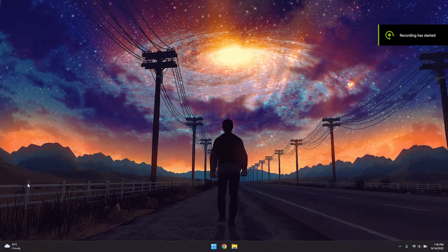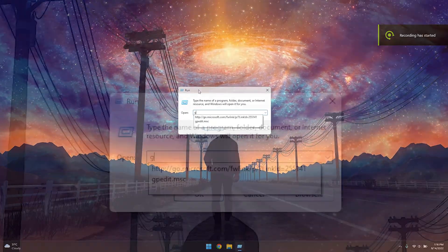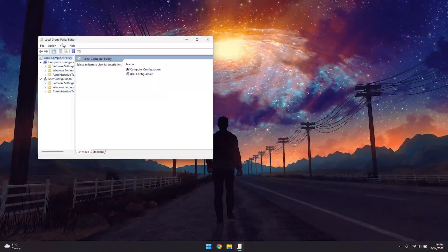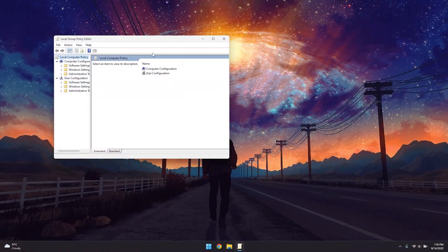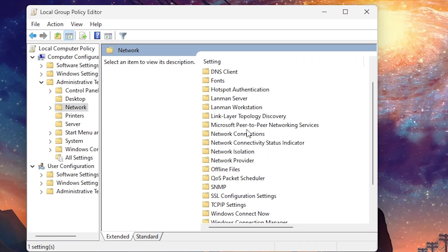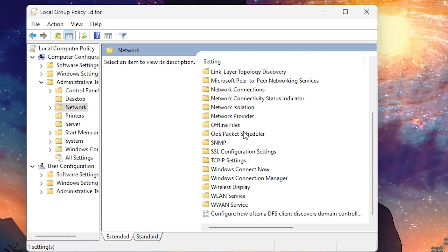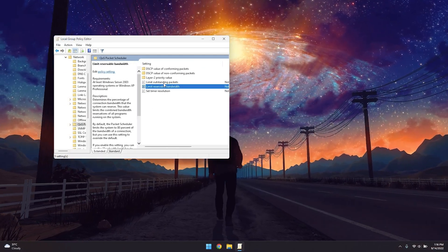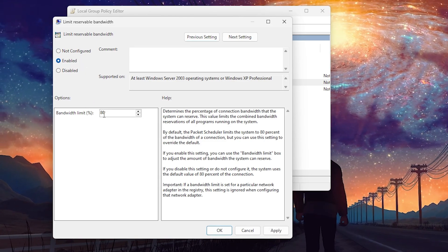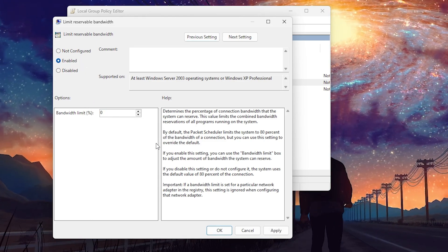The first step: press Windows + R on your keyboard and type in gpedit.msc, then click OK. Within the Local Group Policy Editor, open Computer Configuration > Administrative Templates > Network > QoS Packet Scheduler folder. Double-click on 'Limit Reservable Bandwidth', click Enabled, and set the bandwidth limit to 80. Click Apply then OK.